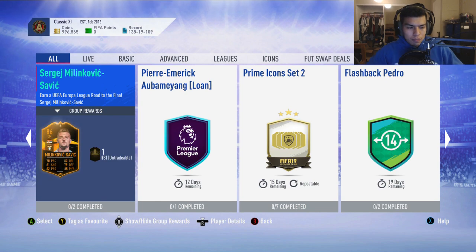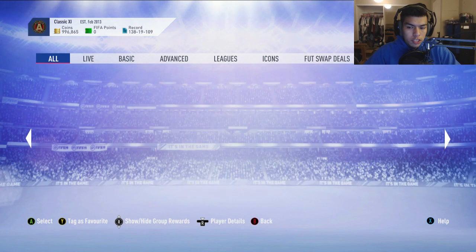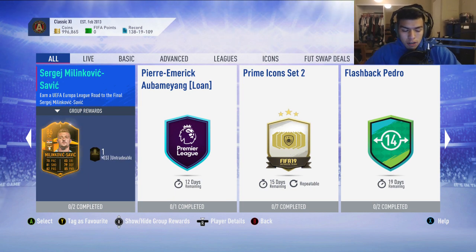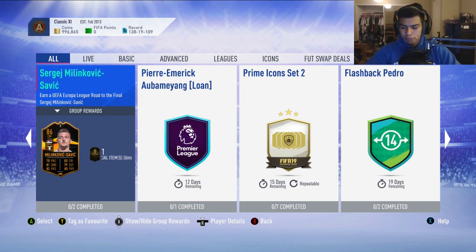This card has been released as an SBC, unlike the Jonathan card which we can see here. You actually have to complete the SBC with actual players and buy them off the transfer market. No loyalty and no position modifiers are needed for any of the SBCs I complete, so you can just buy players on the transfer market, put them straight into the team and they will work no matter what.